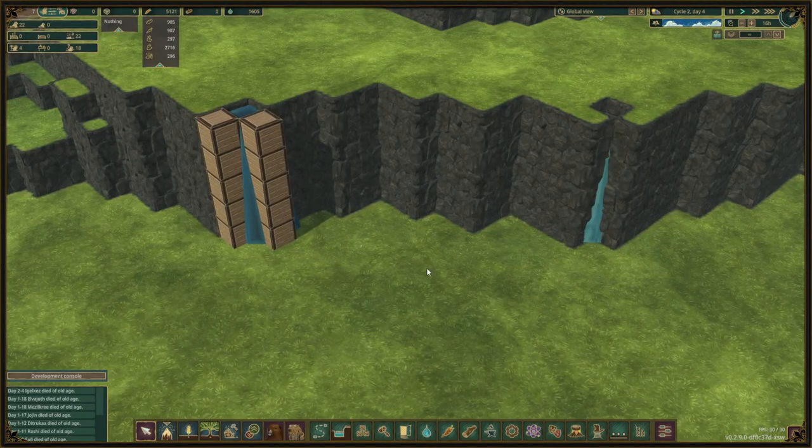Placing levees or dirt blocks diagonally from one another might seem like water is seeping through. This is just a visual glitch and no floods will happen because of this. So while it is a little bit disturbing to look at, you can easily ignore it.